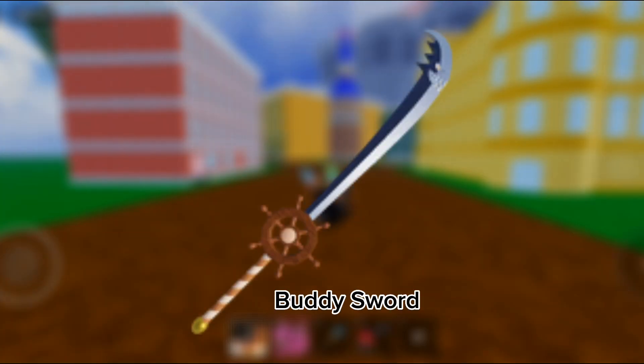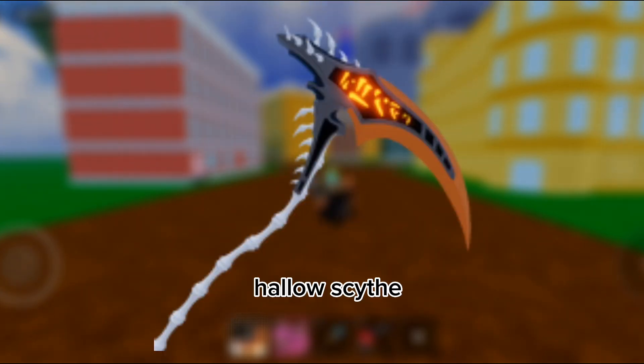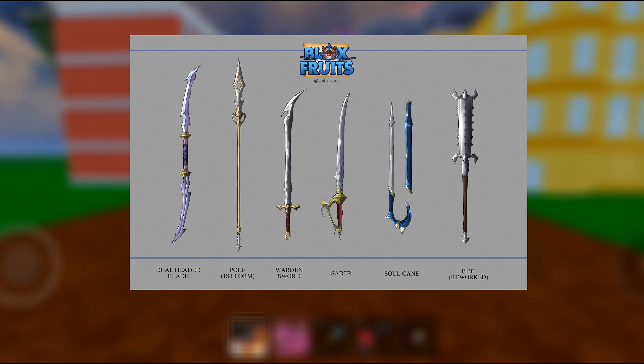Buddy sword, spiky trident, Ken, vendor, twin hook, halo, scythe. Now the legendary swords — these are the rest of the legendary swords and reworks. All of the reworks for the swords look crazy and amazing.